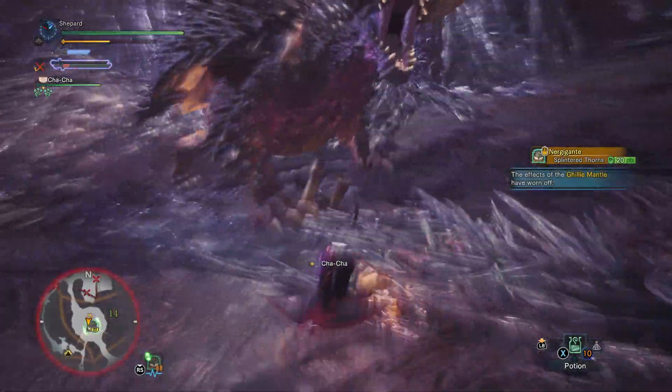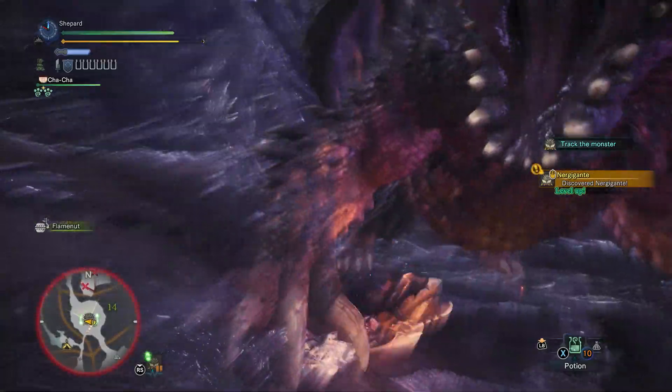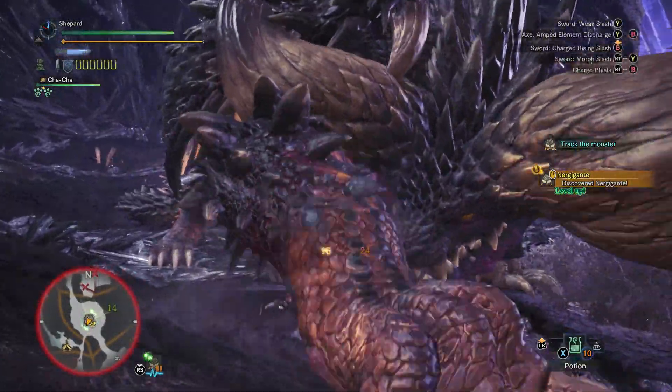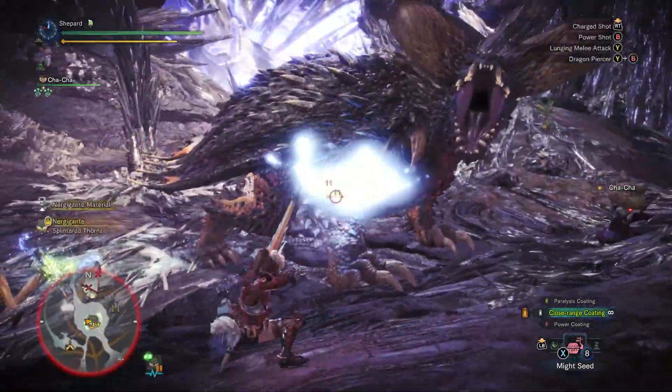Nergigante has a roar that can be beneficial to learn how to dodge. You'll see him really telegraph charging up his roar, and as soon as he starts to extend his head, evade. You should slip right through him.